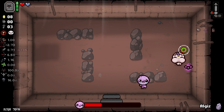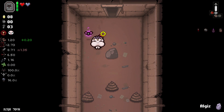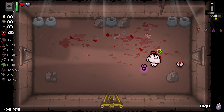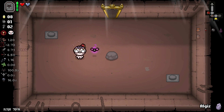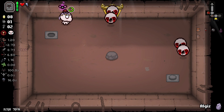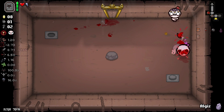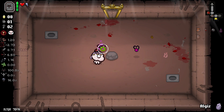I've got poisonous touch — this is really, really useful. Precision is the key. Rubber Cement is one of the best items ever, and I'm gonna show you why: my tears are bouncing. If you hit an enemy first, your tears can bounce and you won't get hurt. It's really a good item.